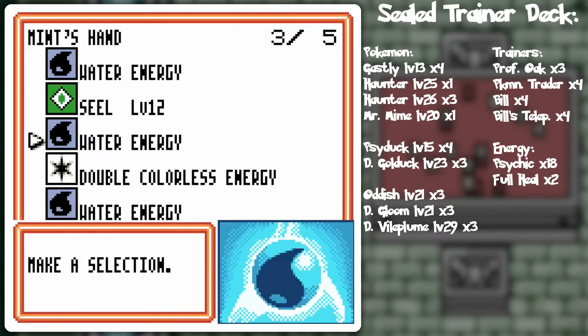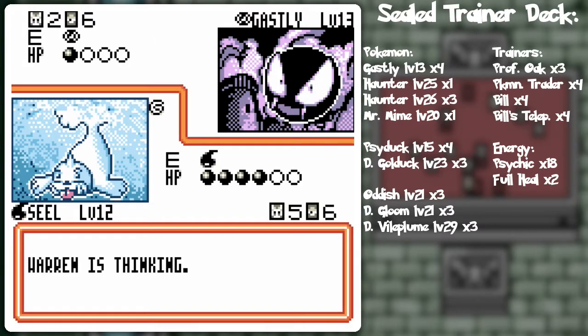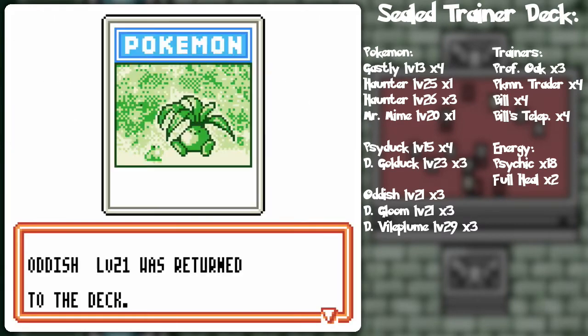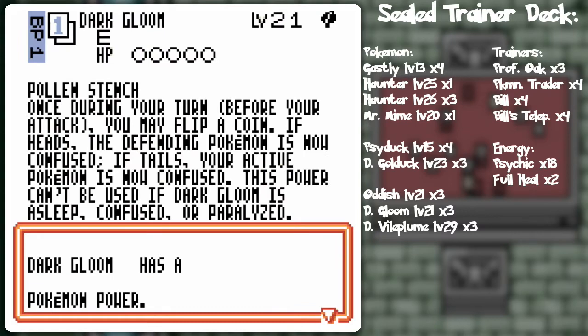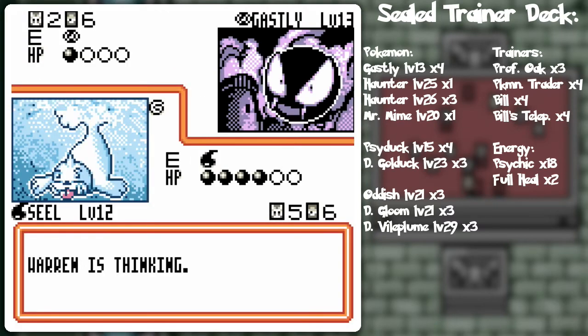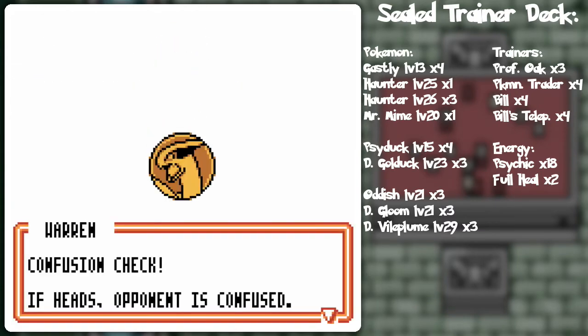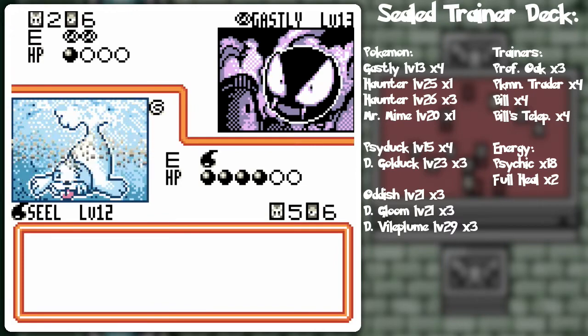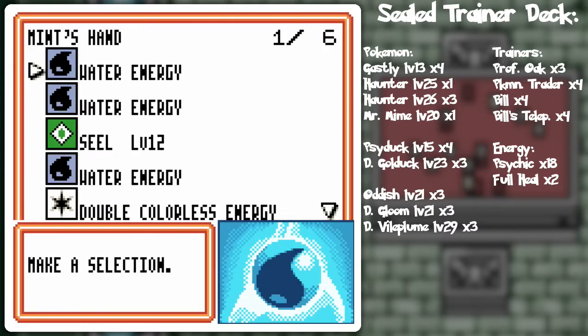Energy removal! Should I bother attacking with Seal? I can't play any more energy cards, but I might actually get a hit on something else. I'll just call it a turn and try to get stuff going on the side. Dark Gloom, when it evolves, may cause confusion with Pollen Stench — but it may also confuse the Ghastly. He decided not to use that since I already have a confused Seal, which is probably the wise choice.